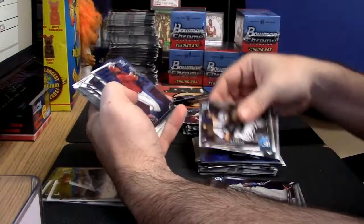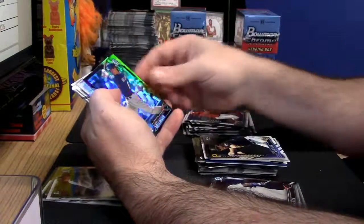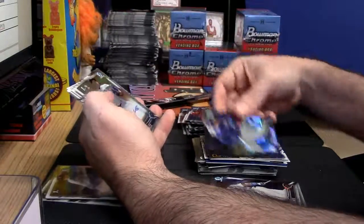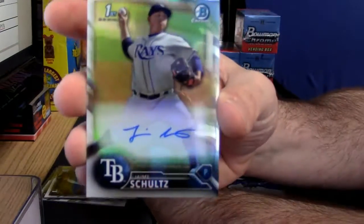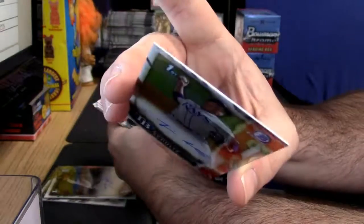Base, rookies. A couple of inserts — Cody Bellinger, black and gold. And it does! Tampa Bay Devil Rays refractor autograph: Jamie Schultz, numbered 221 out of 499.